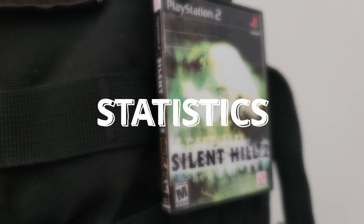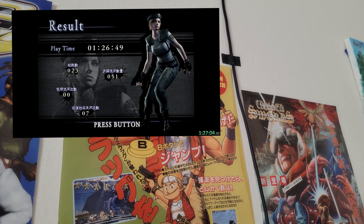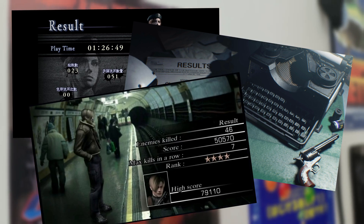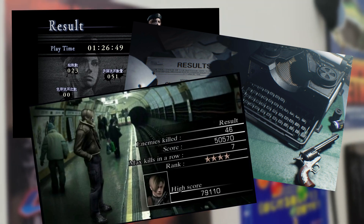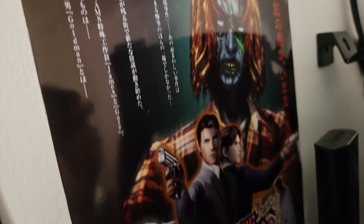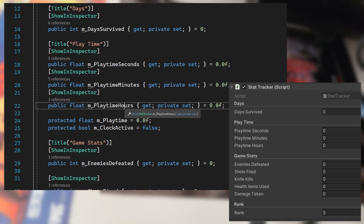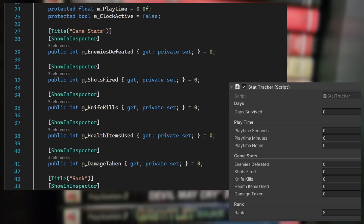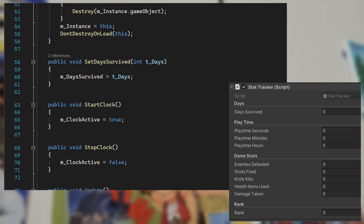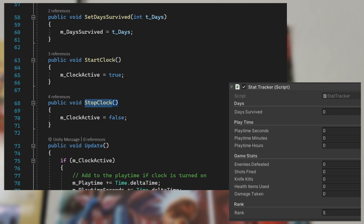One major thing I love about survival horror games is the result screens — they show you how well you did and give a ranking after completion. I haven't yet decided on how to rank the player's performance, but I knew I wanted to track statistics about the player's run and make them shareable. The stat tracker will keep data on: how many days they survived, the playtime, number of enemies killed, shots fired, knife kills, damage taken, and health used. Any time one of these events occur in the game, they will call the current singleton instance and add to the stats.